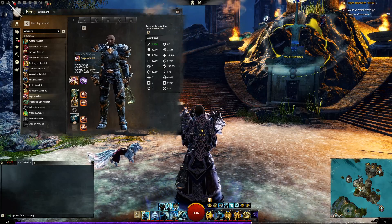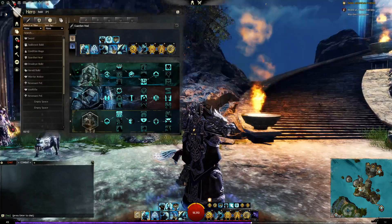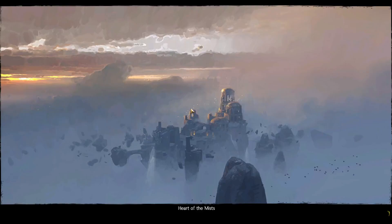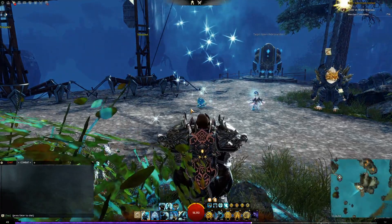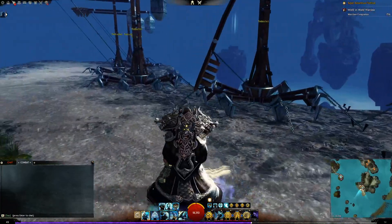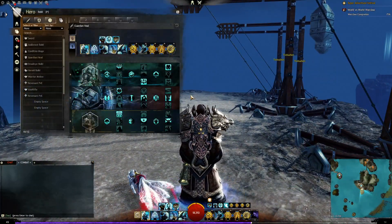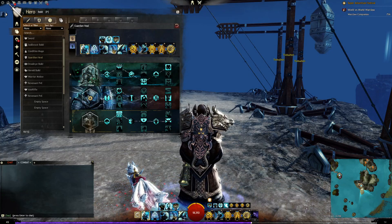Let's get to the build and move away from this noisy area. We'll kill some NPCs so you can see how it performs, and at the end I'll jump in a match and get destroyed for fun. The build is basically Valor, Honor, and Virtues.